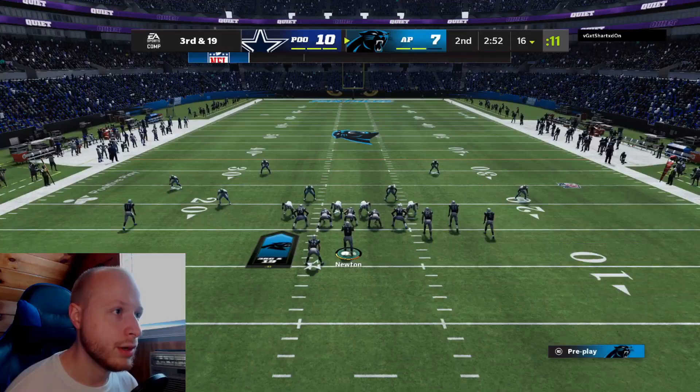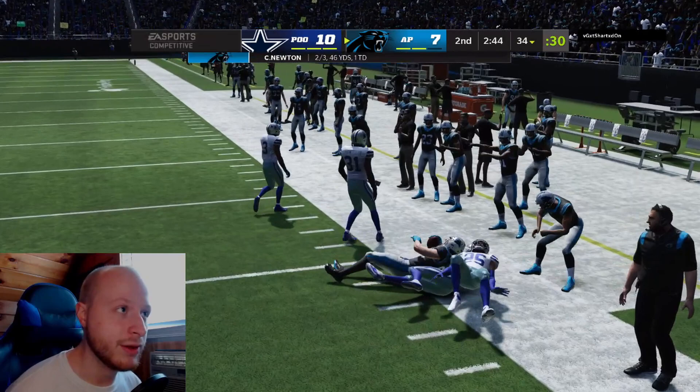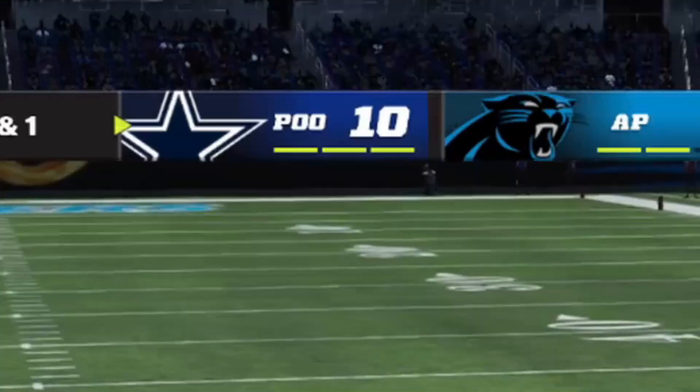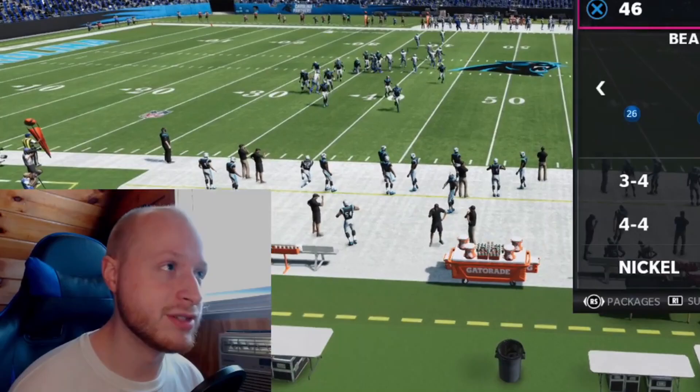Already facing a third and 19 — this is not good. We're gonna look for Dan Arnold here. He's open — he caught it right in front of the defender. We have to go for it on fourth down. Cam needs to get one yard. He dove past that first down marker — that's so cheeks. I know it's probably bad to go for it in that situation but that call was just crazy.